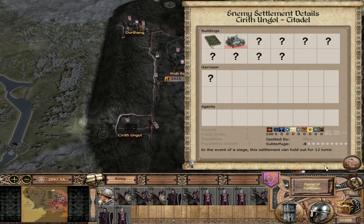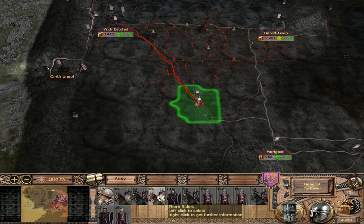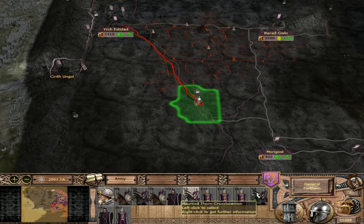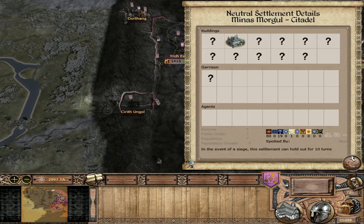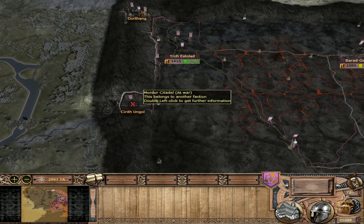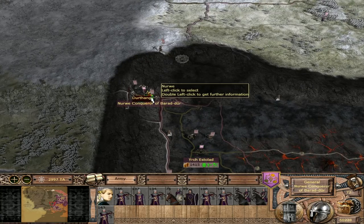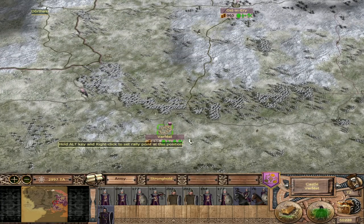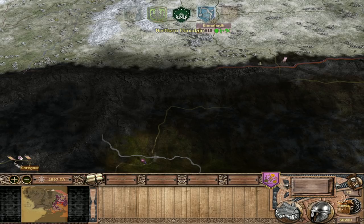Kirith Ungol is completely left alone now though - we should have sent someone in there. I'm actually going to be there in two turns. I don't want Gondor to snatch that from us. I do want to get Minas Morgul and we are going to need to trade. If they get Kirith Ungol we will have to buy both settlements and that's just going to be so costly. This campaign wasn't that advanced as I thought it was though - it was really easy.